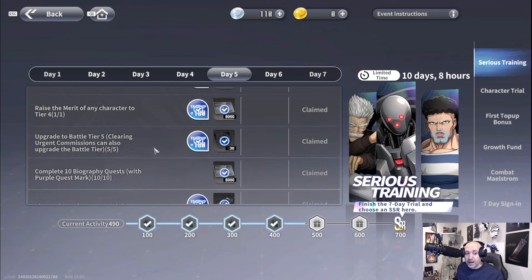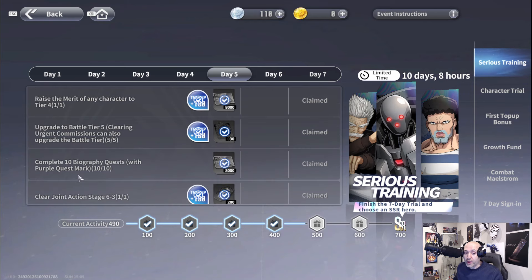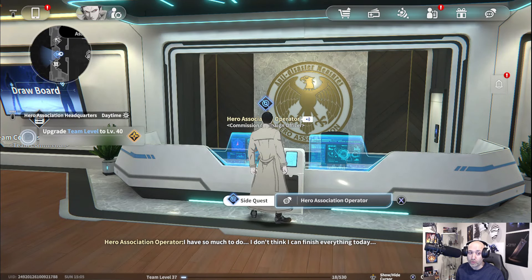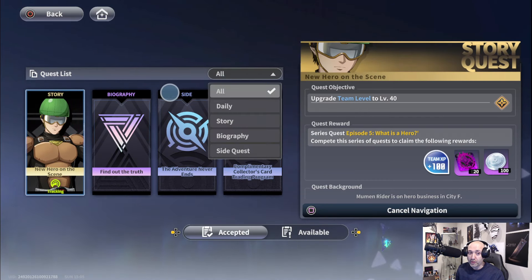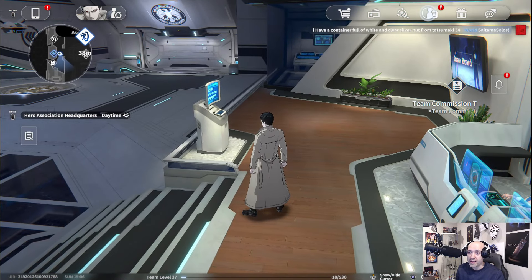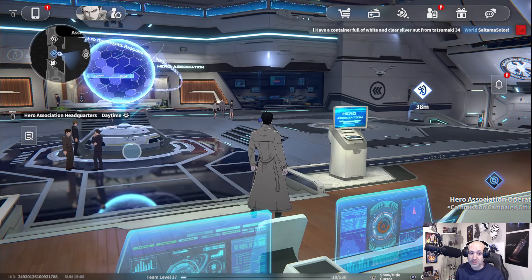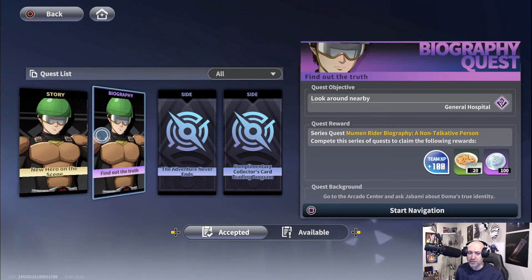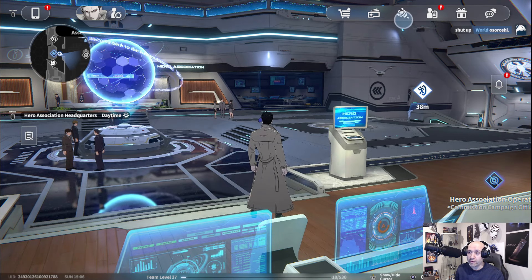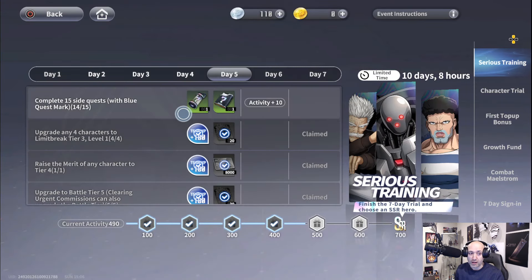Complete 10 biography quests with purple quest marks. Those are quests from Zombie Man, Mumen Rider, etc. — anything that says 'biography' on your quest log. I don't have many at the moment, but right there is actually a biography quest. Completing that will get me what I need. You can see ones that say 'biography' — that's what you want to focus on.